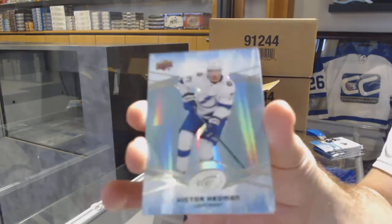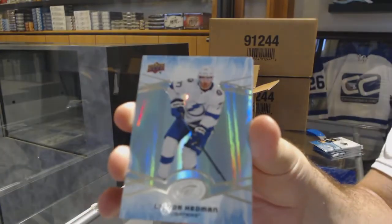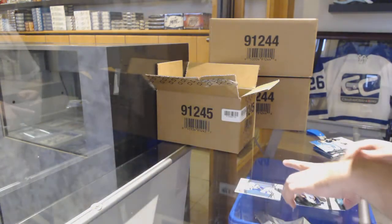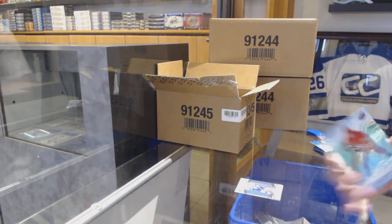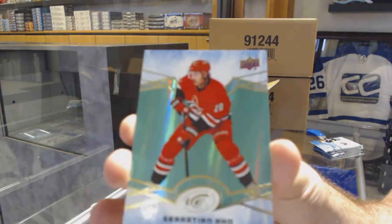By the way, that's what the base looks like for anyone else to see. The bases are now nice and shiny. There's a green parallel in every single pack — that's what the greens look like. Obviously there's a green shine to them.